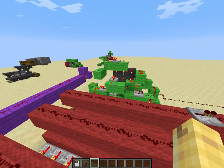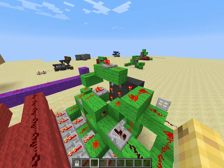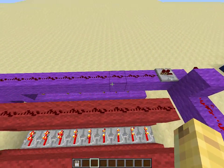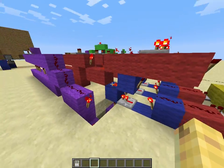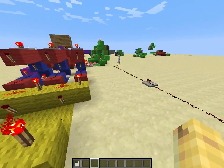The green part is the input, the red part is the decoder, and the purple part is the reset line. The blue part is the SR latch, and the yellow part is an AND gate with 3 lines.